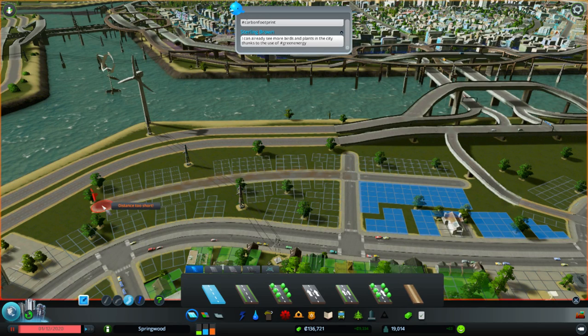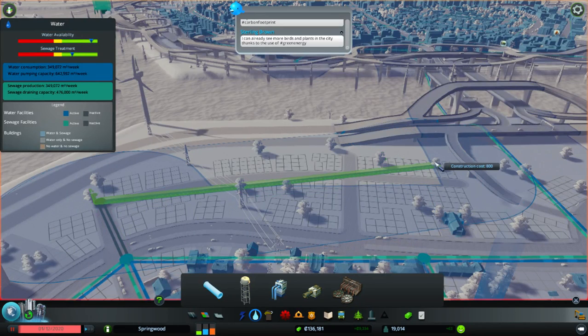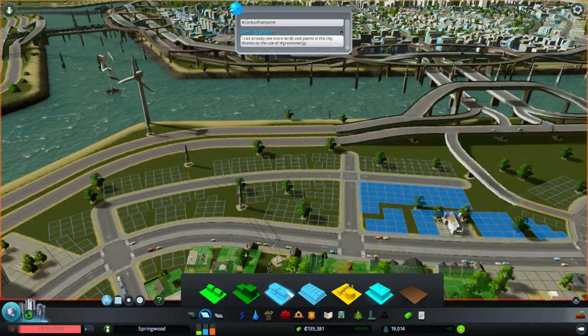We'll come around like this and just hook into this road. Nobody will really know the difference here, except that we need water, of course. I don't know about the water towers themselves — we did put one in last time. They do seem to increase our water storage, and that's a good thing.